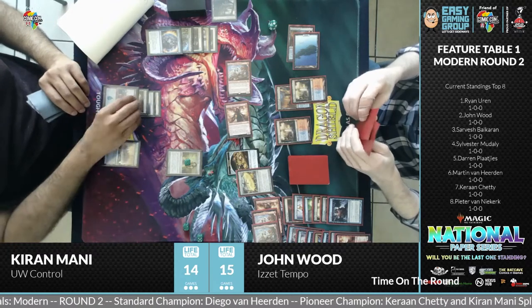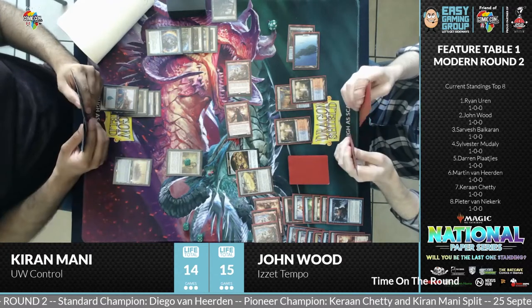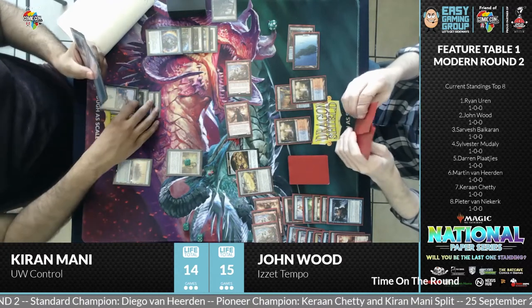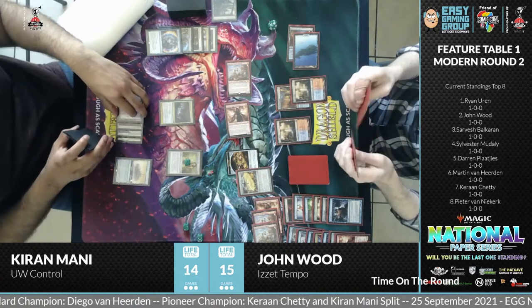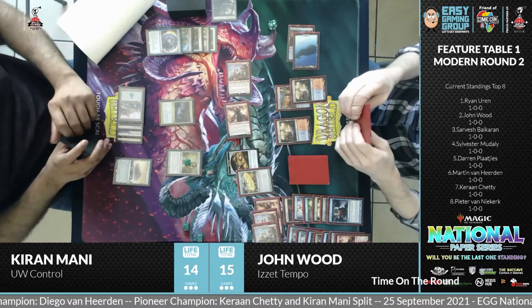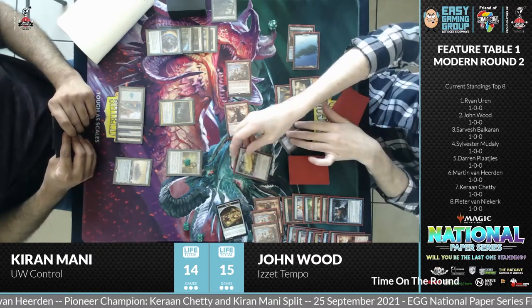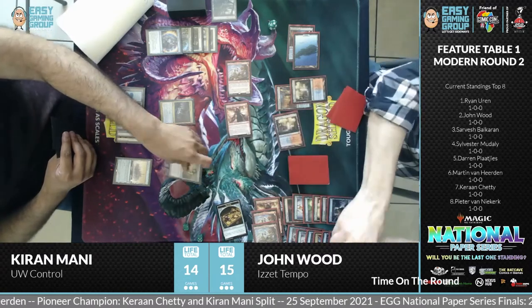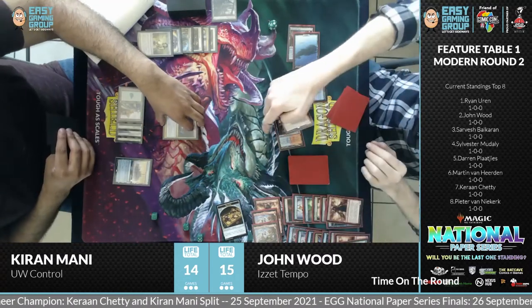John doesn't think he has any abilities in his deck that counter activated abilities. So if it does go off, it will take care of the Chalice. Supreme Verdict is coming down, and in response John sacrifices the Engineered Explosives, getting rid of the Chalice. The board gets cleared though — a very interesting back and forth in this game.